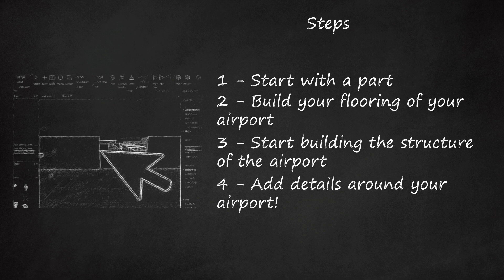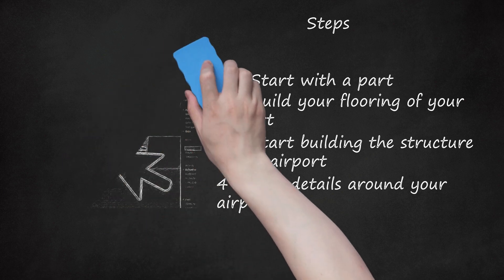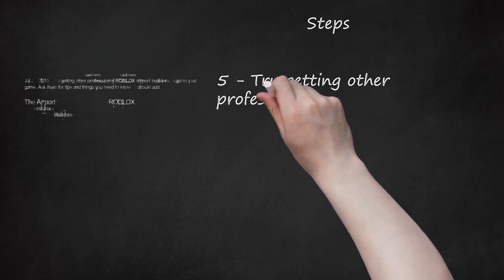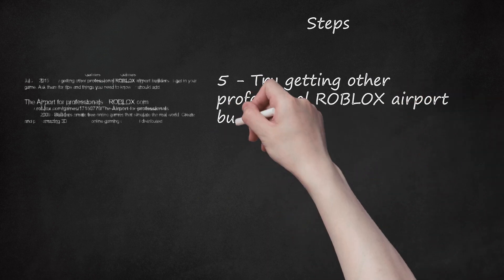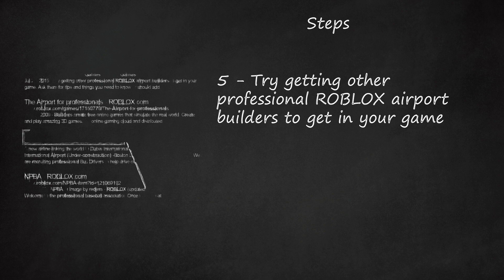Make it the way you want it to be, and when you're done, make sure you like it — if not, try changing it again until you're happy with it. Step 5: Try getting other professional Roblox airport builders into your game. Ask them for tips and things you need to know or should add.